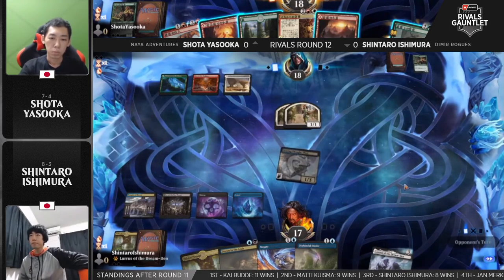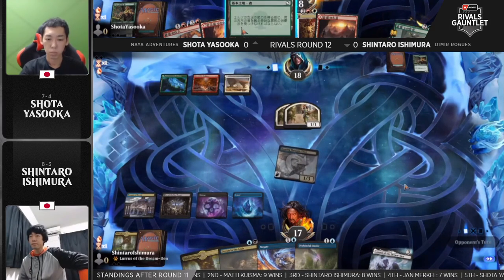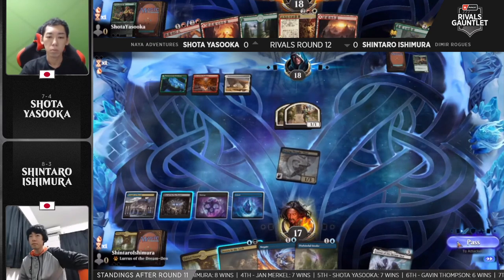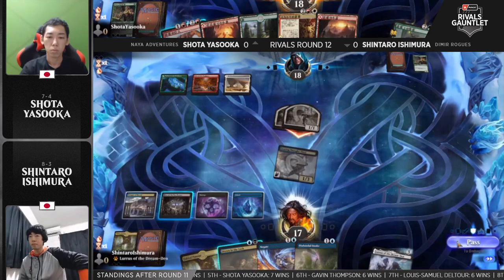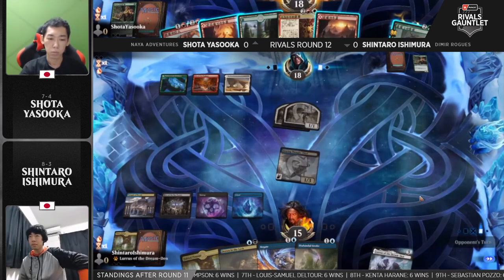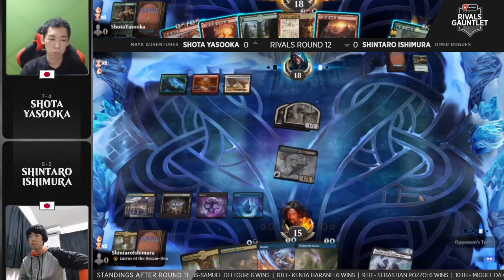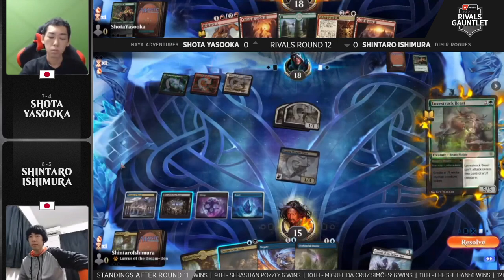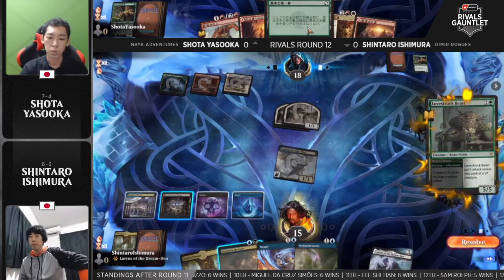In comes the Rogue. Now in hand you can see Bonecrusher Giant. There's a Showdown of the Skulls as well for Shota Yasuoka. It's a card that's gone up and down — it was huge when it first came out, then kind of fell off, and now it's back. These Naya decks used to play the full four copies, but now they've gone down to just two.